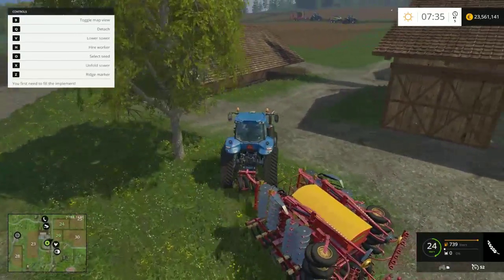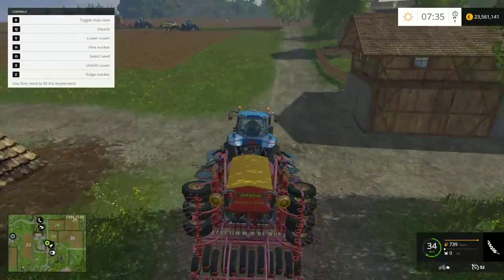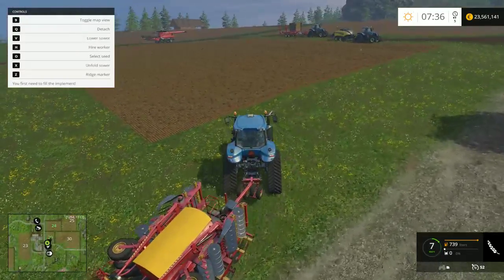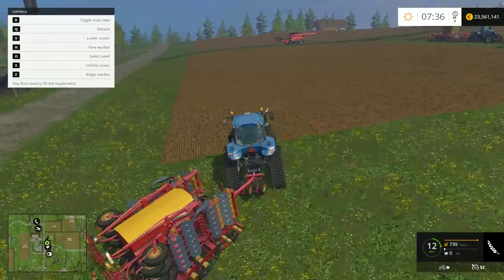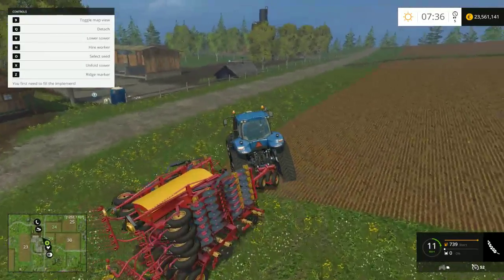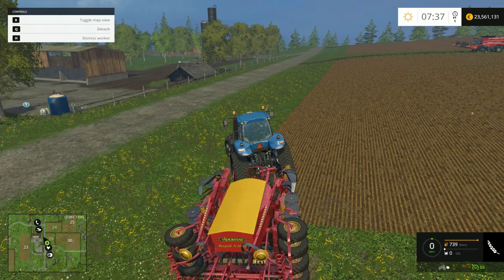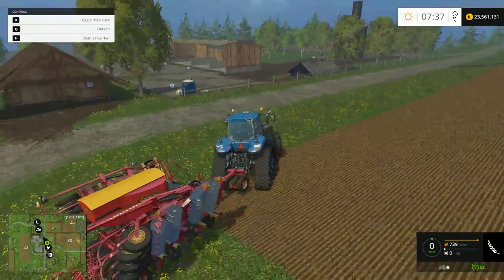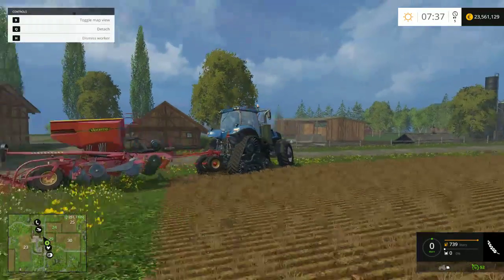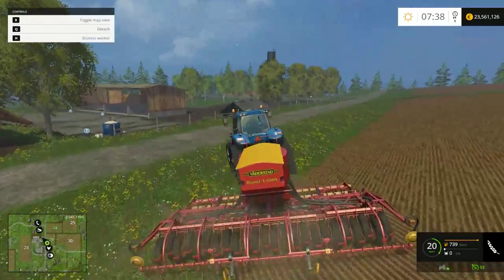That barrier is in the way - I always think I'm going to hit it. I don't know whether this one is the same, whether we can hire a worker to do this. Oh, it's already saying hire worker - so I am guessing we can. Let's do that - let's see what this does if we just click hire worker. You can see it's unfolding - it's got the cultivator at the front and then it's got the seeding machine feeding through those pipes at the back.